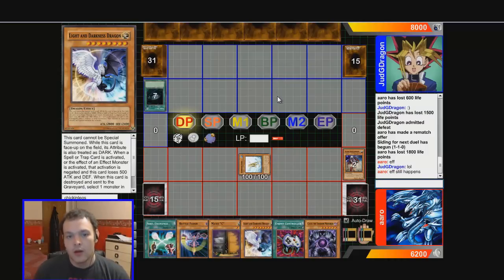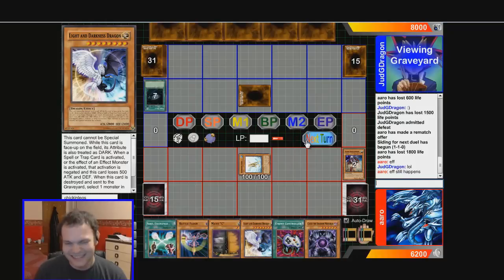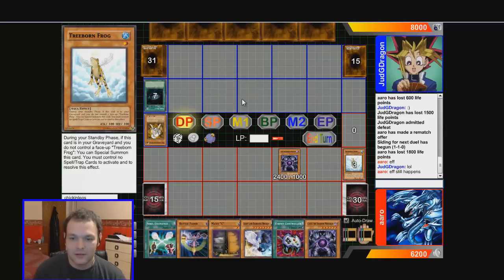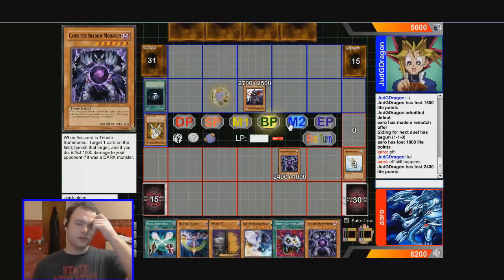I love the dino card art, it's so nice — all dark and light and dragon-themed. I want to send something to the grave and attack direct. Let's get some damage off. He goes Gorz. I can't use Maxx C — actually wait, I've got Maxx C and Battle Fader, I don't really need to worry too much. I'm just going to save Battle Fader until the last life points are about to be taken from me.